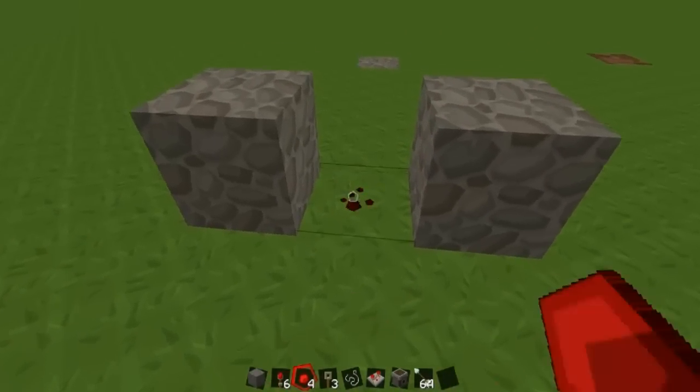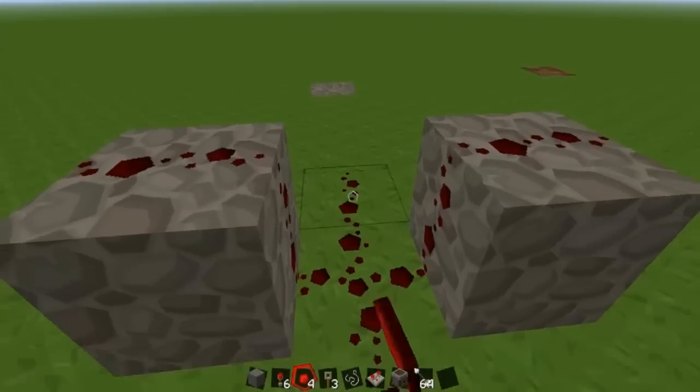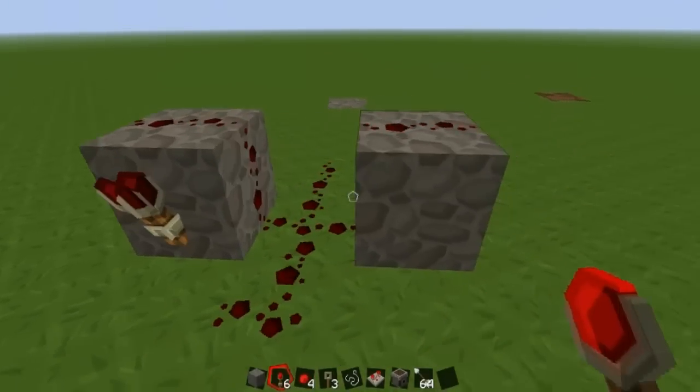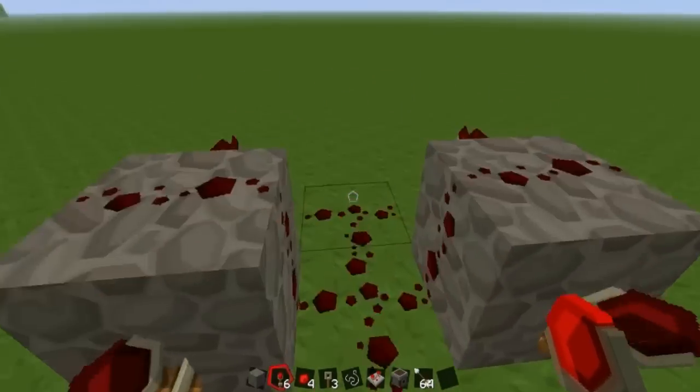Get out your redstone, place a redstone in between and then one on top of the cobblestone and then one coming out from the redstone you placed in between them. Now get out your redstone torches and place one on each block that the redstone could touch so it makes this clock effect.